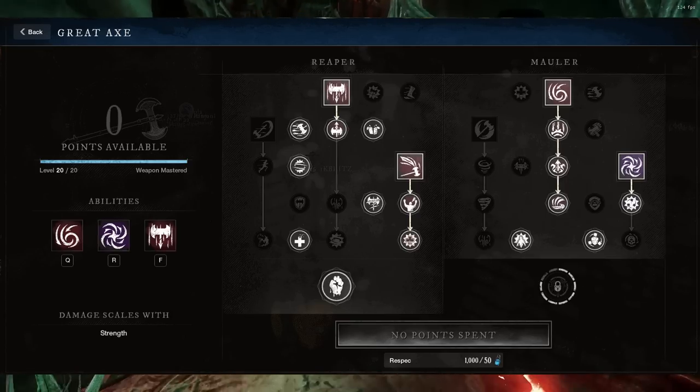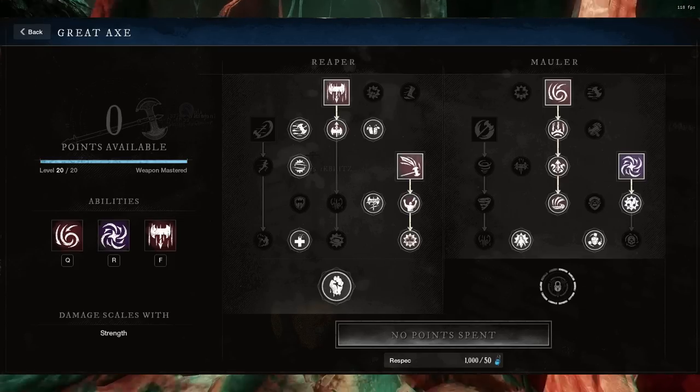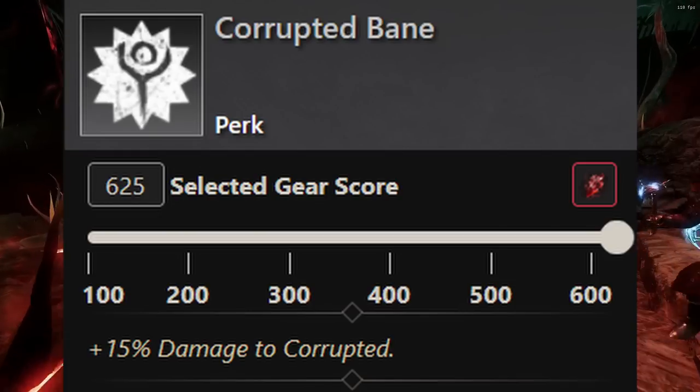We have the Great Axe as the secondary that's going to provide utility and some damage as well. These are the abilities we're taking: Reap and Execute, Gravity Well, and Maelstrom. Make sure to take those specific abilities.